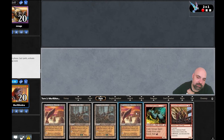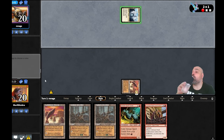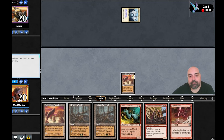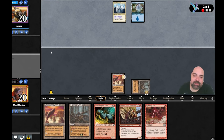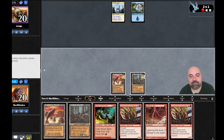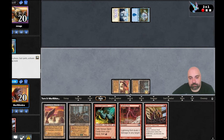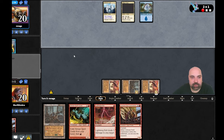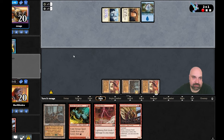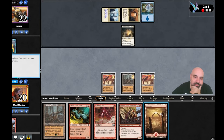Turn two — we don't have any monarch or initiative, which is bad. He's probably going to counter now but we drew another one. It's really important to have the Red Elemental Blast because we know he's going to counter, and he probably brings four Hydroblasts. Let's see if he has a Hydroblast right now — I don't believe we can win anymore. He doesn't have one — all right, so there's a chance.